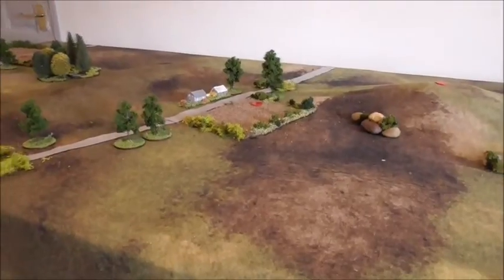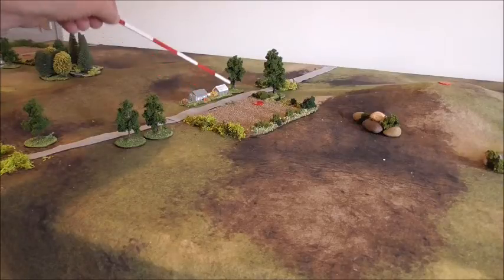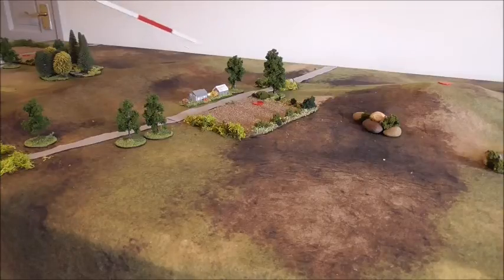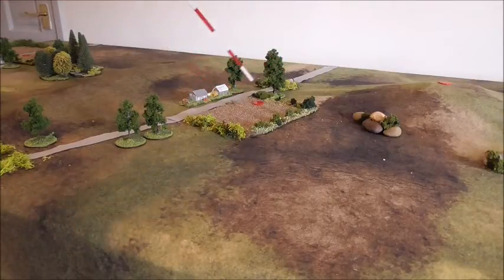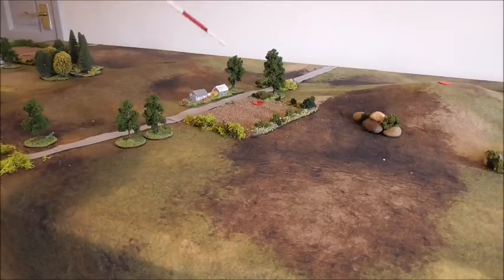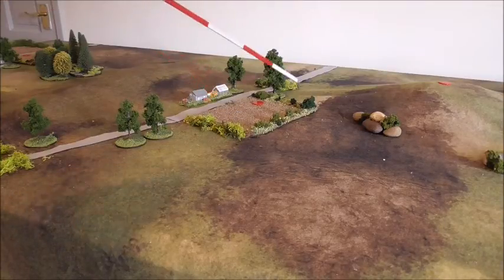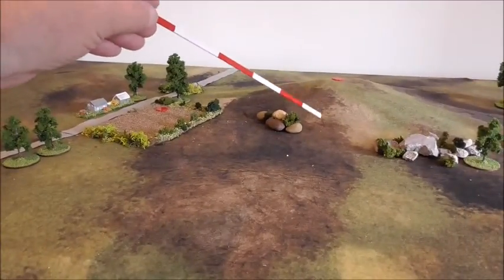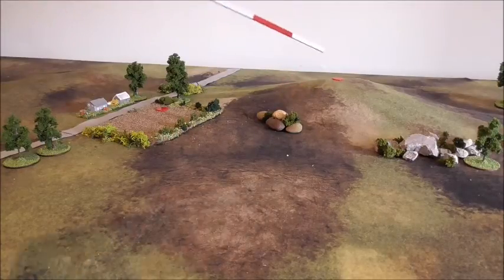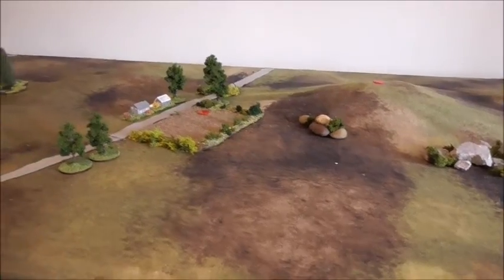Here we've got a farm, and this farm on this road will also be an objective. The farm is surrounded by hedges which will give some protection if troops are in the field, and the field will slow down movement. This hill — it's not a steep hill but I'm going to class it as rough ground — it's going to slow you down.